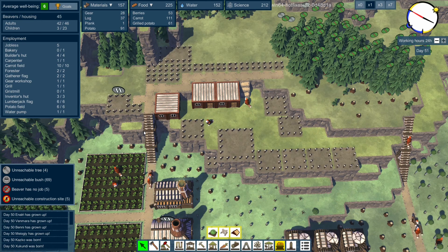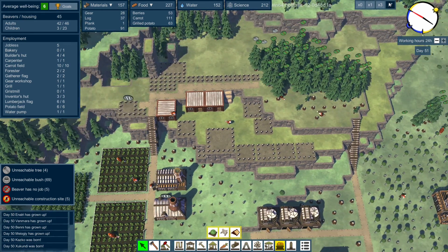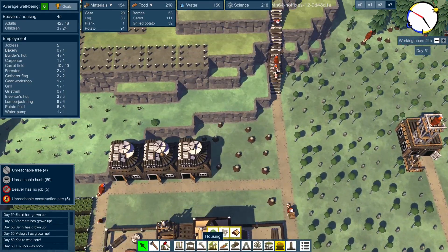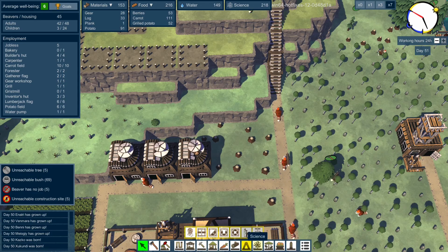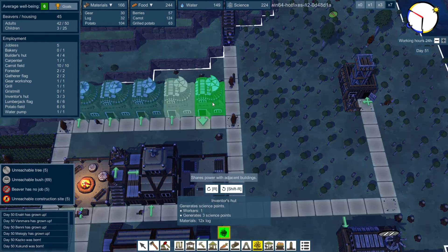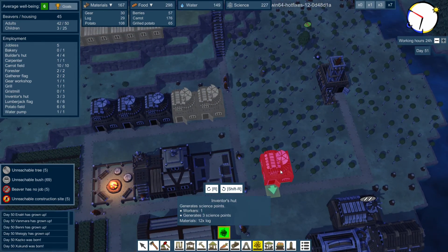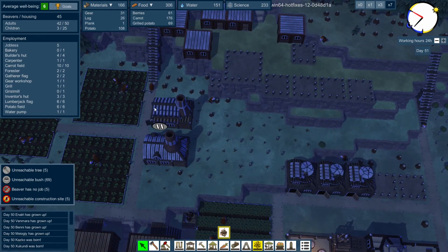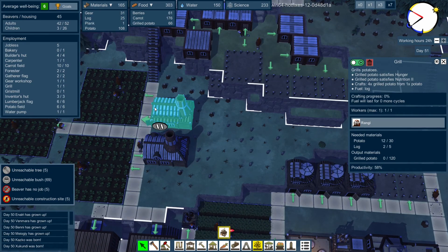We're going to put roofs on all these. I don't know if I'm going to make them double floor or not - might do these ones, but I don't think these ones will be double floor. Let's speed up time. We could also put down some more science. Let's put down two more science. We definitely need more gears. We've got plenty of potatoes but not enough logs - we are struggling for logs.